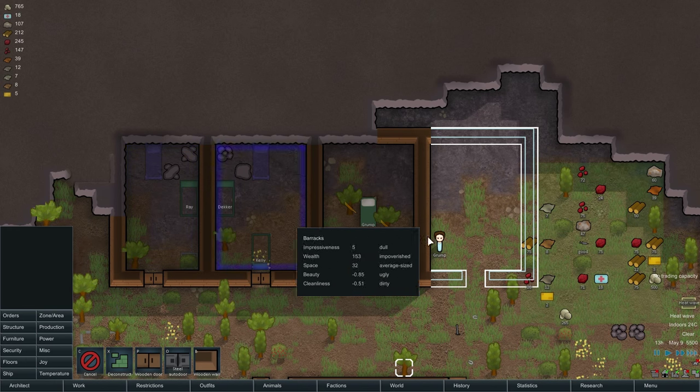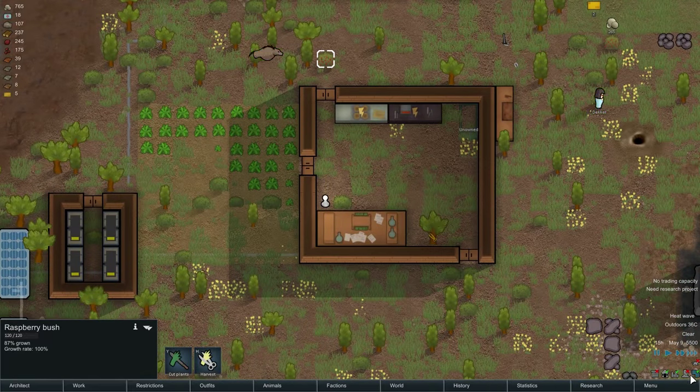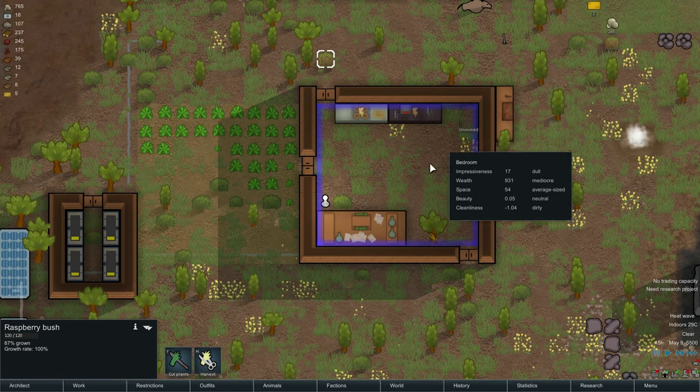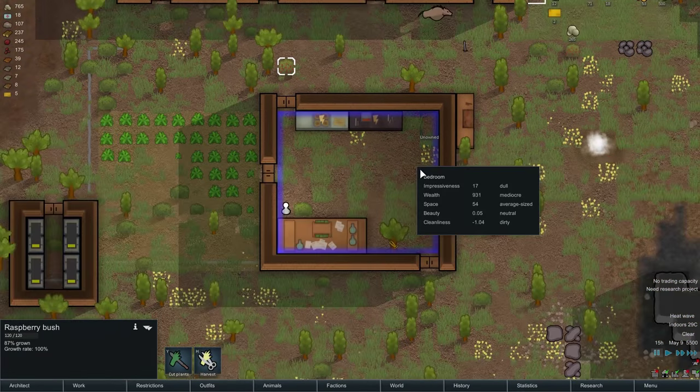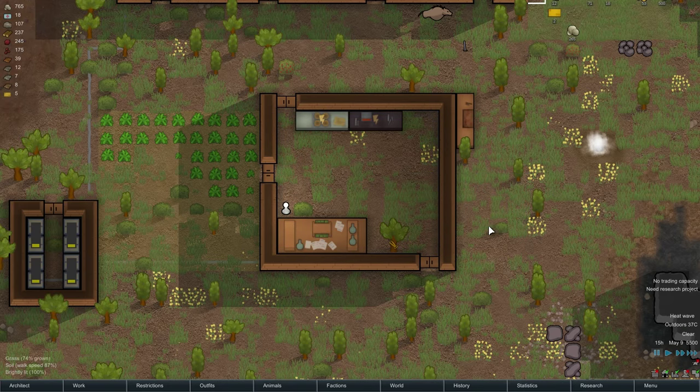Heat wave. Excellent - that's exactly what we need. And this room says... oh, because that person's sleeping in there. Bedroom, except where we're not. So deconstruct that. It's a laboratory. It's dirty.